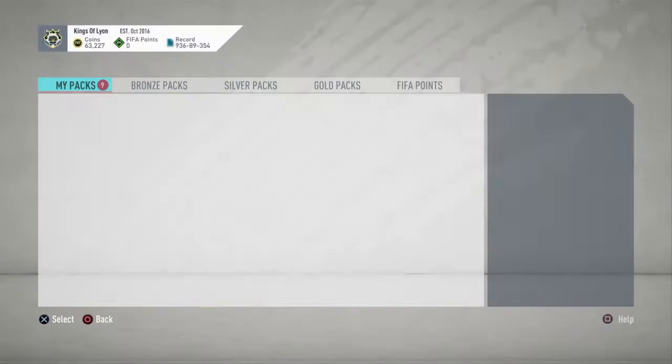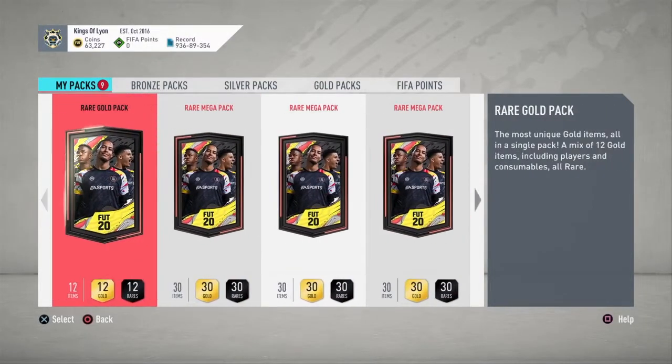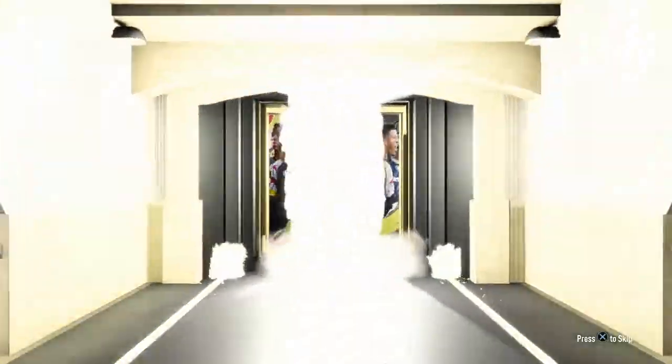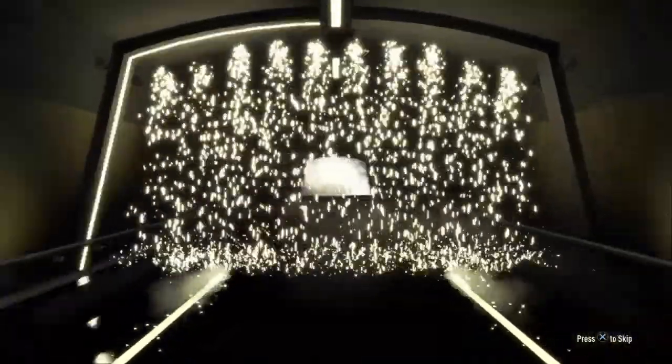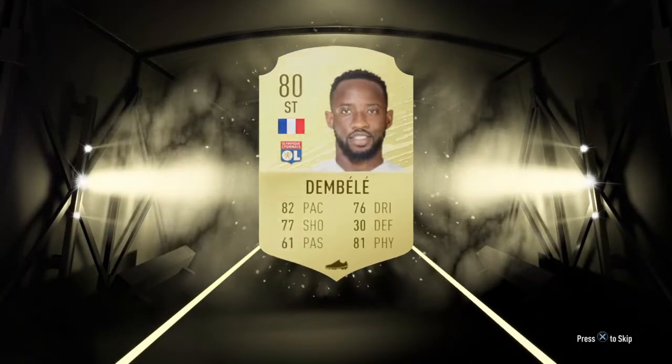We now have nine packs to open — fingers crossed we get something good. Starting with the rare gold pack to get it out of the way. That's going to be a rare, and it's going to be Bellerin — not a bad pull.